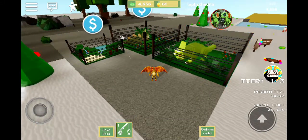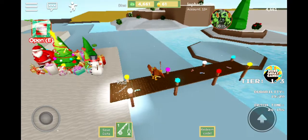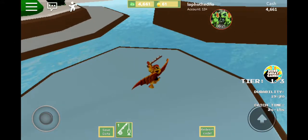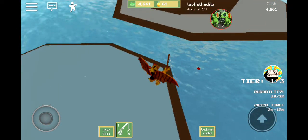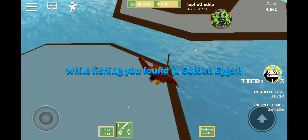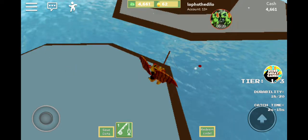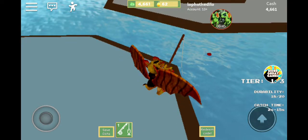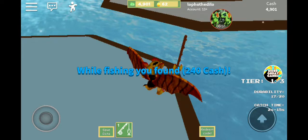We're doing great here guys! Fishing - how do I fish? Rod icon - is this how we fish? There we go, we're fishing! Let's catch ourselves a mosasaur or something - one golden egg, great. Once this thing turns yellow it means something is on. There we go - 240 cash.